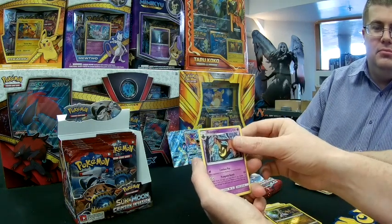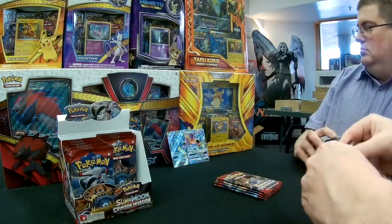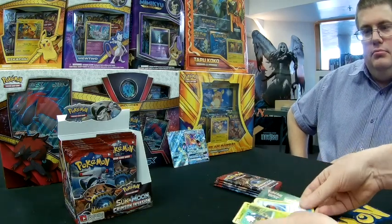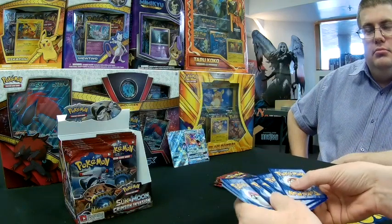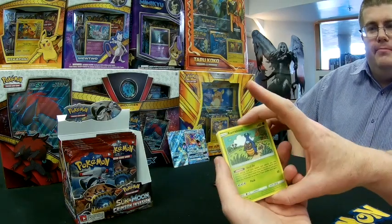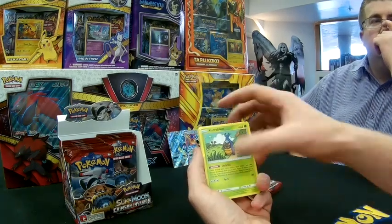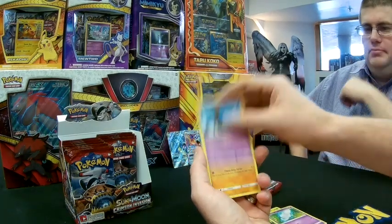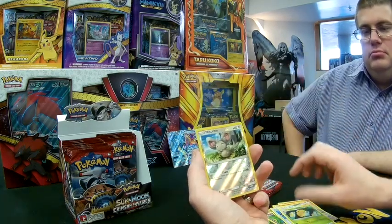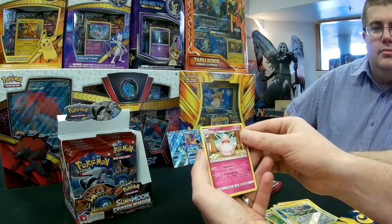We get a Hakamo-o and a Gourgeist as our regular rare. I like to see a good lot of trainer cards pulled in a set — this set doesn't have that many relevant trainer cards unfortunately, but there are one or two that are pretty good. We get Karoblast, Spoink, Salandit, Bonsly, Cubone, Dashing Pouch, Araquanid, Cocoon, Munchlax reverse, and a Wigglytuff as our regular rare.